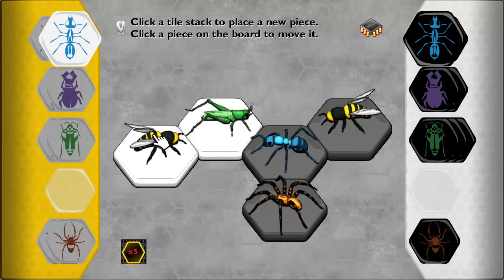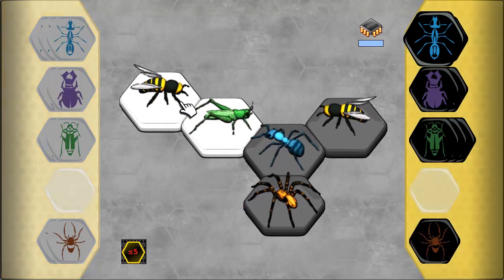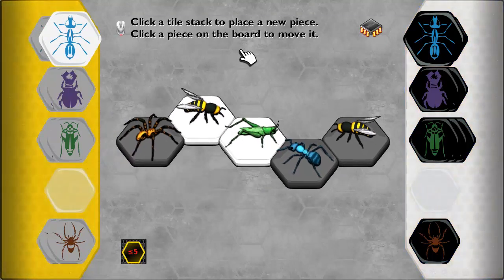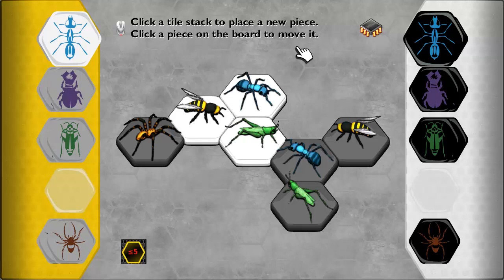I'm actually going to have a look at this, because his spider can move — they have to move exactly three squares — so he could get his spider in behind my queen here, which would trap me in. So I'm going to play a little defensively and move my queen so he doesn't completely trap me in. I can't move my queen now because that would break the chain. So I'm going to play my ant — soldier ant, I like to call them. They can move to any square as long as they're able to move in there. I'm going to pin his queen now.